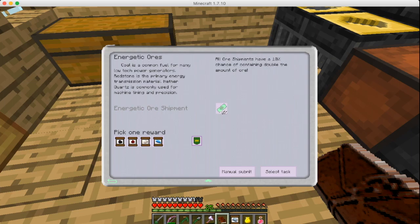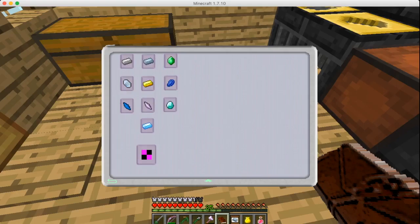Coal is a common fuel for many low-tech power generators. Redstone is the primary energy transmission material. Nether quartz is commonly used for machine timing and precision. We definitely need to get some obsidian because I don't have any of that. I wonder if you could just give them a shop voucher and get one of these.